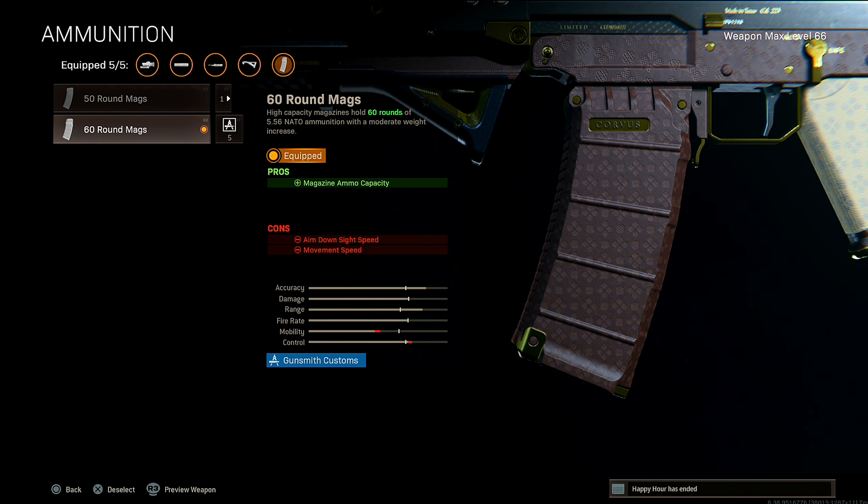Moving on to the ammo, I'm rocking the 60 round mags for obvious reasons — you want to have the most bullets in the clip as possible. Being in Warzone, it takes a lot more bullets to put people down than regular pubs, so you want more bullets so you can go in and out of gunfights and switch off players without constantly having to reload.